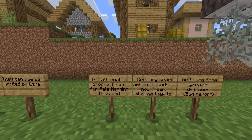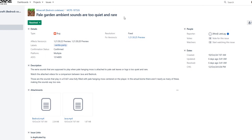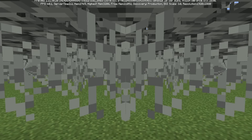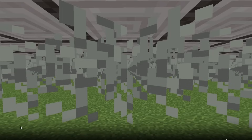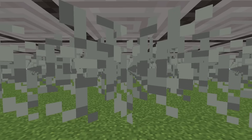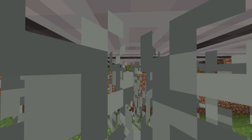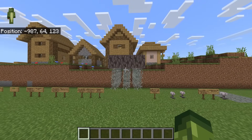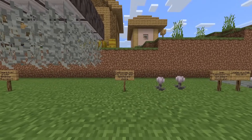The attenuation drop-off rate for pale hanging moss and the creaking heart ambient sounds is now linear, allowing them to be heard from greater distances. Here are the sounds on Minecraft Bedrock edition — it's not so great, you don't hear the sounds that often. They don't seem as dark and gloomy as they do on Minecraft Java. This is what it sounds like on Java. Bedrock now apparently matches it, but it doesn't seem to be as frequent — it might be because I haven't got this on a large scale. I still think it sounds better on Java.